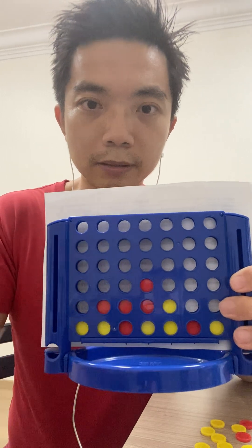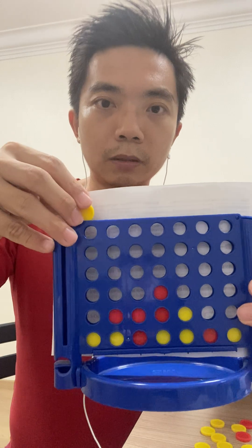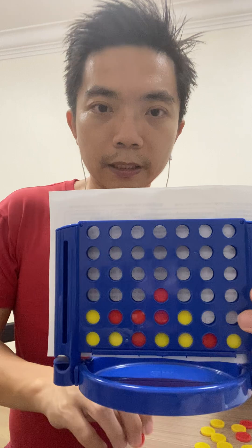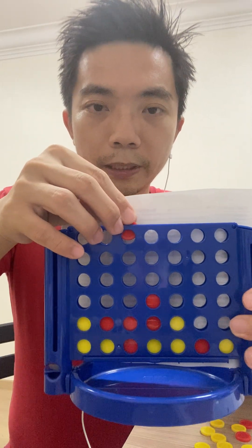Now we have more minor threats — a minor threat here and a minor threat here. So the yellow player has no choice but to block the winning check over here. And now the red player moves here.